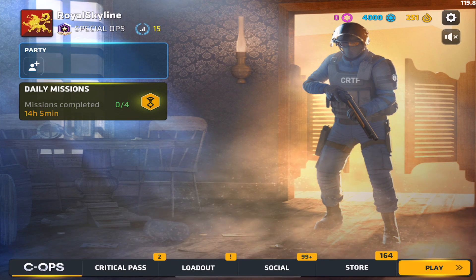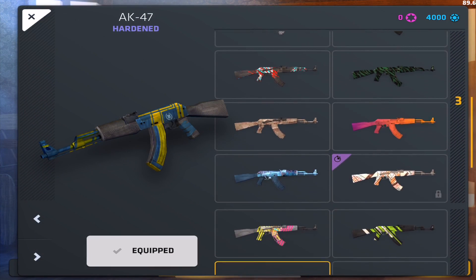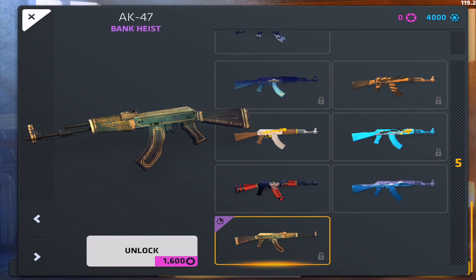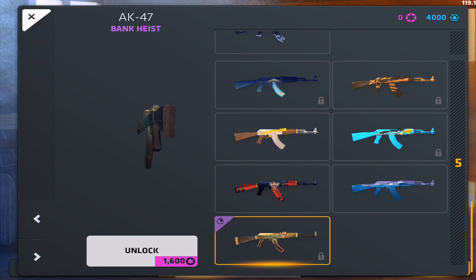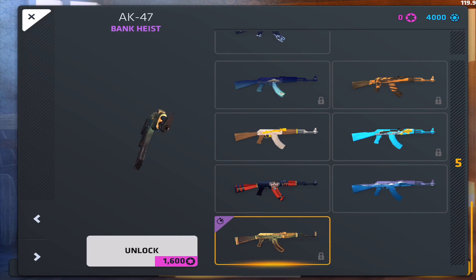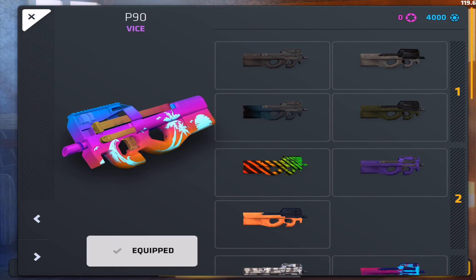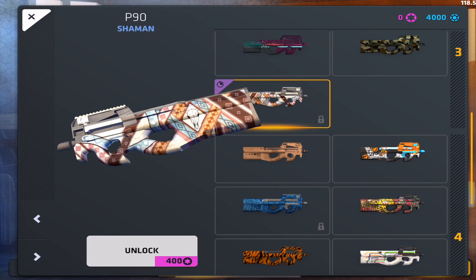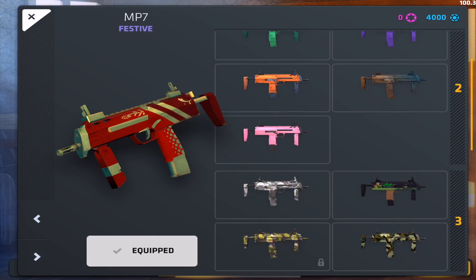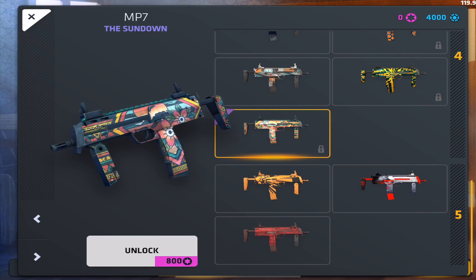There are a couple skins I really like from this case. First, the AK skin is really cool — it's a tier 5 called Bang High, with a golden metal background and nice engravings. There's also a really nice P90 skin I'm a fan of. And there's an MP7 skin called Sundown which has a really cool colorful pattern.